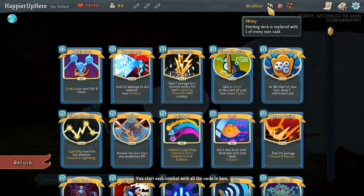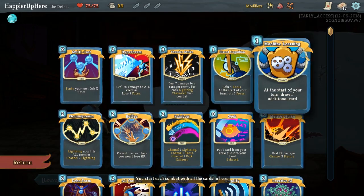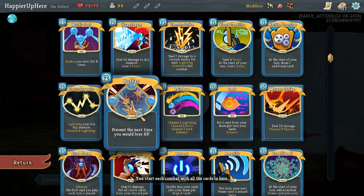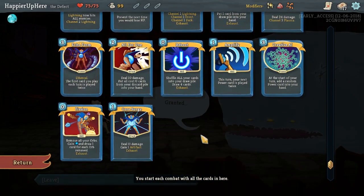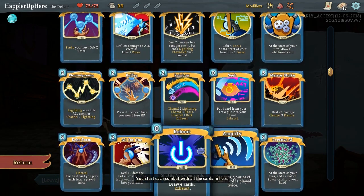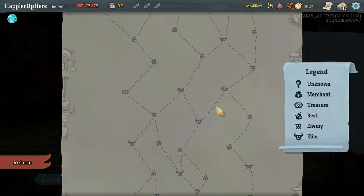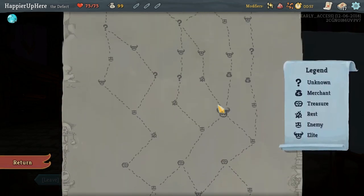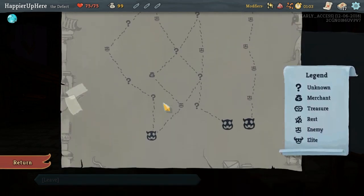The rare cards for the Defect are a lot of powers — we've got Biased Cognition, Machine Learning, Electronics, Buffer. Buffer is pretty much the only defensive card really; it avoids taking damage. There's not even a frost orb generation card. Let's see if we can get a defensive card in the first couple of spaces. In terms of elites, I see a four-elite path which also has a couple shops, which will be very crucial.